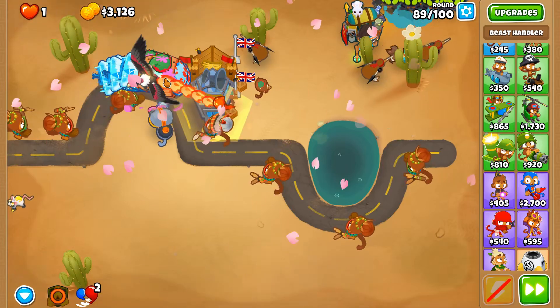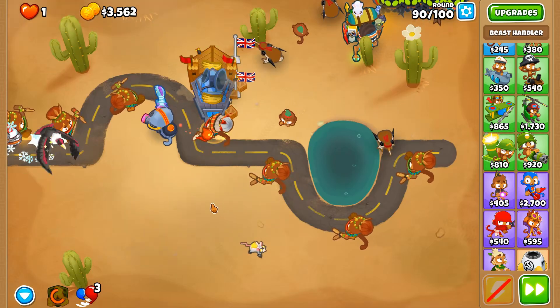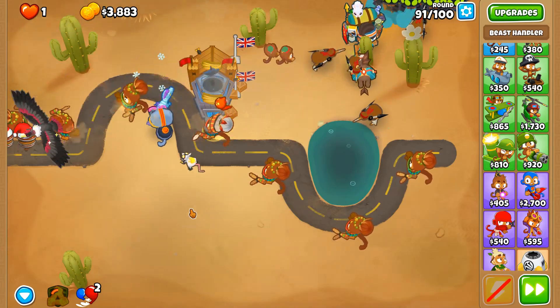These fortified BFBs are taking ages, but at least they're not getting anywhere close to the end of the track. Round 90 — DDT territory now, and they will be handled with just like that, but we need the Absolute Zero.